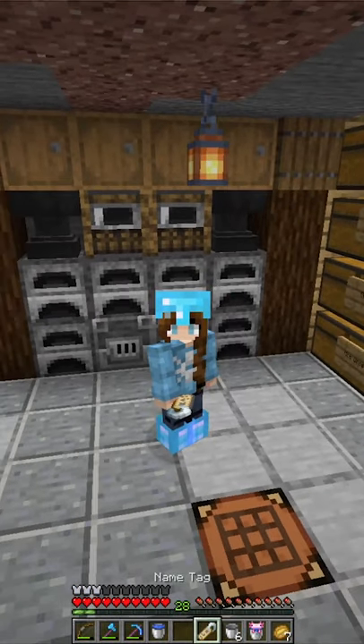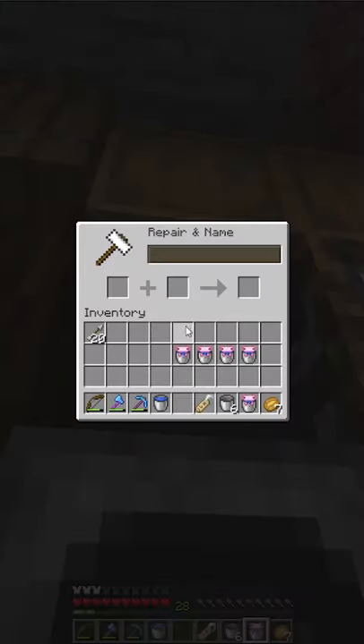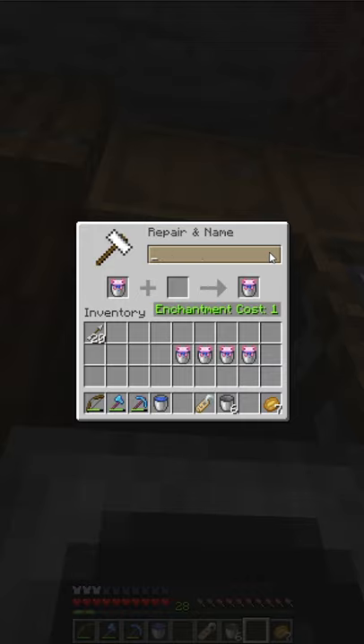Normally, you would need to have a name tag to name your pets, like your little puppy dogs over here. All you have to do with these cute little things is take it into an anvil — I have a whole bunch of them right here — drop it in there. It's going to take one enchantment cost to name it, and then you can give it whatever name you'd like.